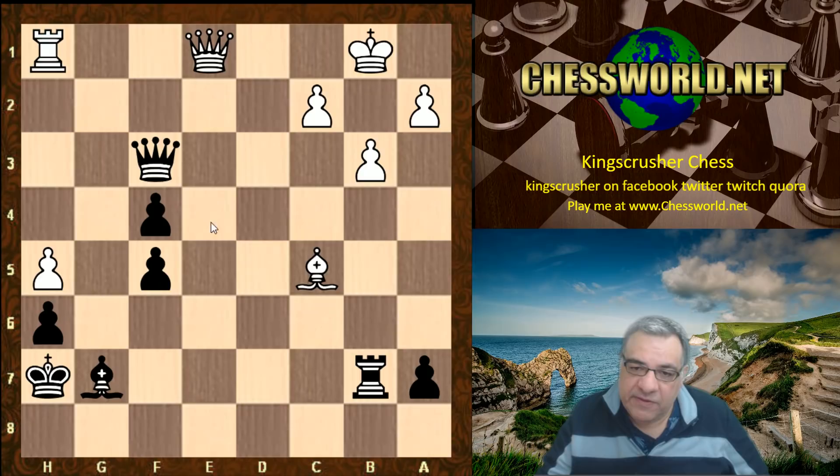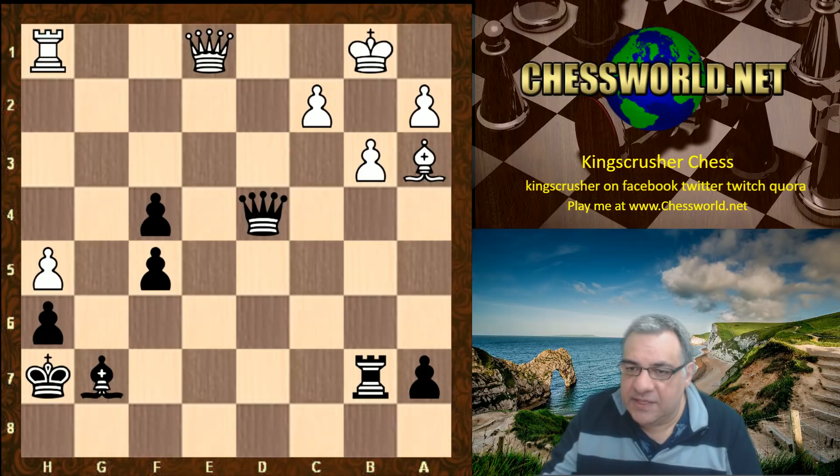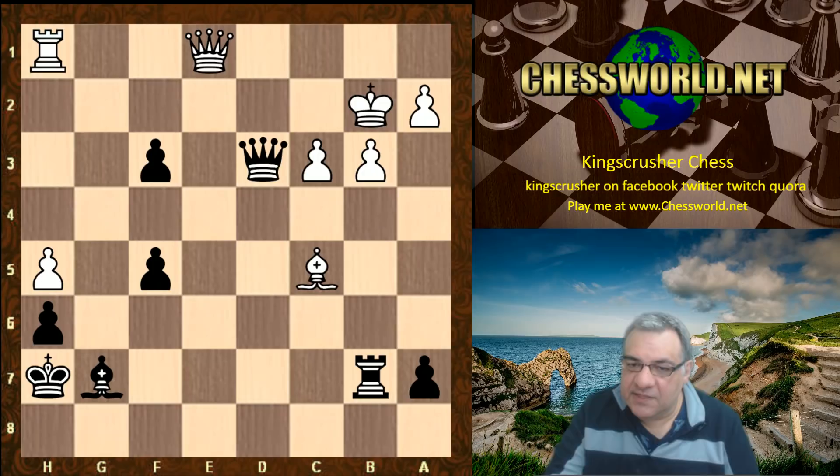Once that dragon bishop is breathing fire down the diagonal, this is very good fun. So Queen d5, Bishop a-free, Queen d4 - threatening Queen a1 checkmate. c3 check, King b2, f3 - trying to distract the queen away potentially with f2 away from c3. So that has to be addressed. White tries to deal with this but a brilliant combination is coming now.